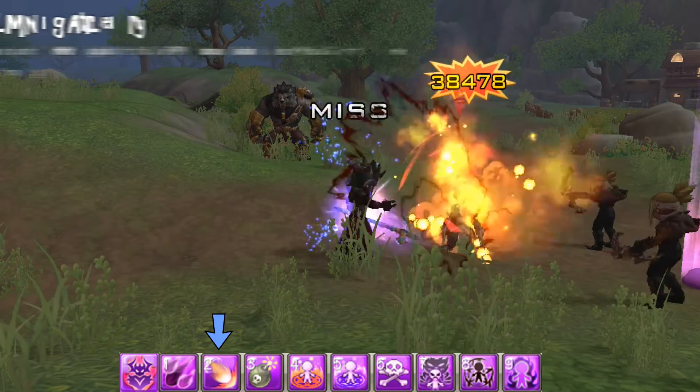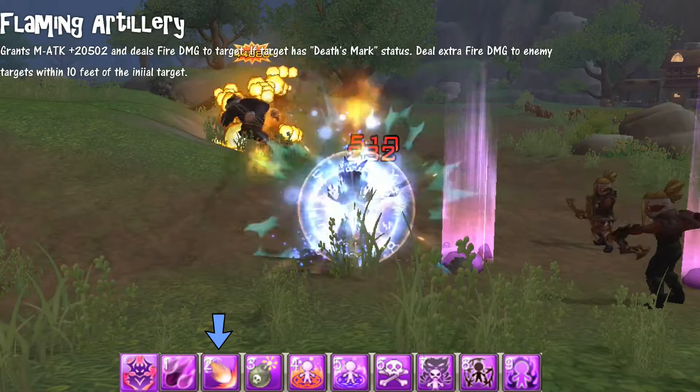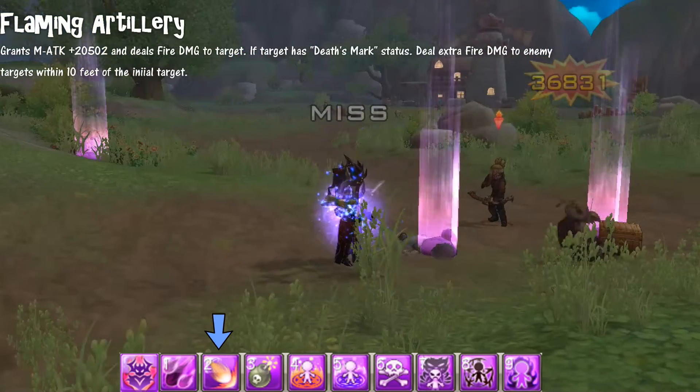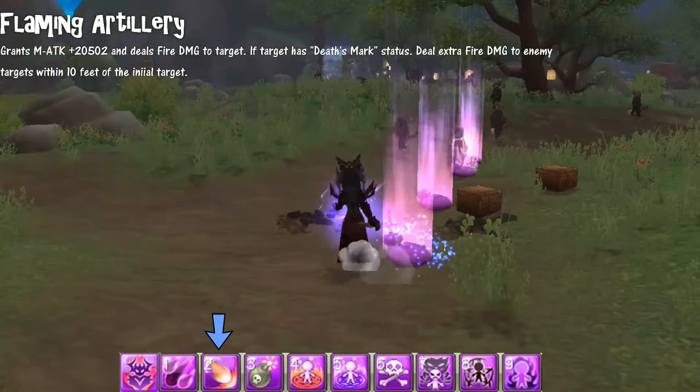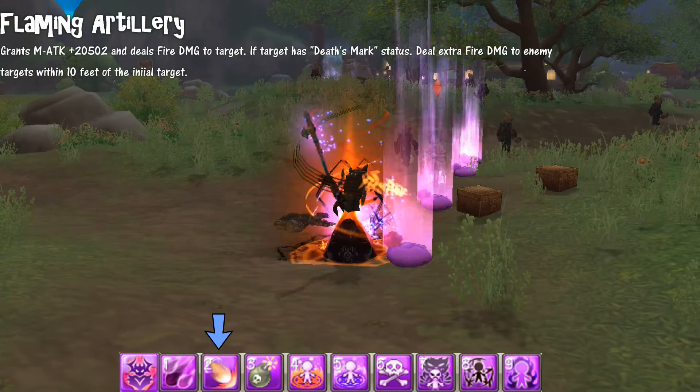Aiming Artillery grants fire damage to the target. If the target has the Death Mark buff on, it deals extra fire damage to the target, giving an area of effect damage around them by 10 feet.